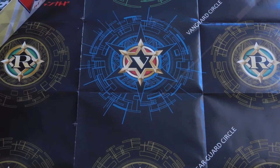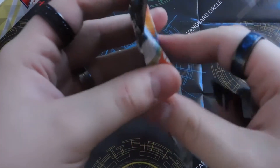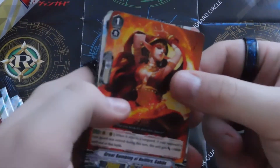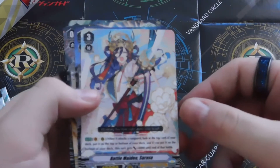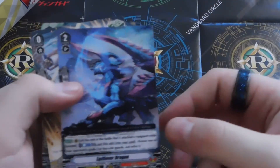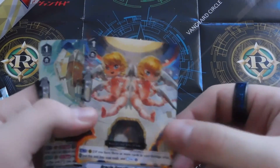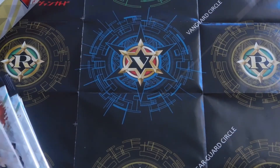Let's do the left side first, bottom pack first. We have Great Bombing Hellfire Gobja, Gigantic Charger for Royal Paladins, Battle Maiden Sarasa for OTT, Spillover Dragon for Kagero, a Heal Trigger for Nova Grapplers — so that's good, that's something I need — Oracle Guardian Gemini for OTT, and a Foil Razor Custom. Not a bad first pack, it's a double R. At least we didn't start off with a rare — that's a good sign.